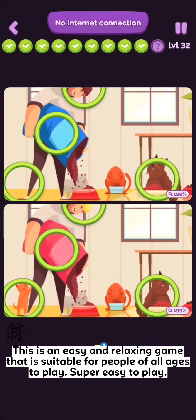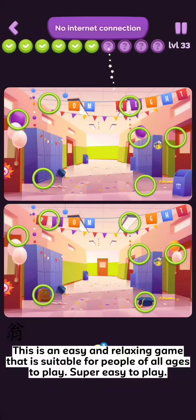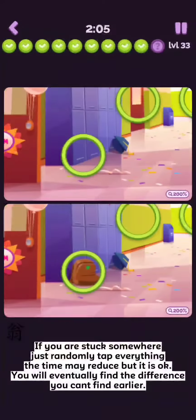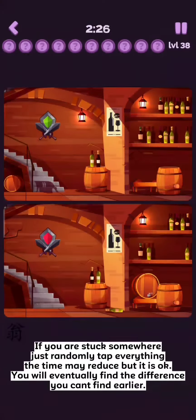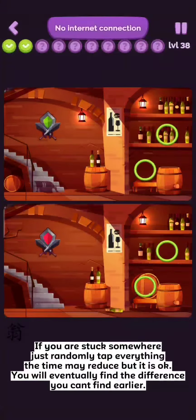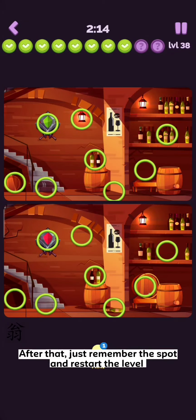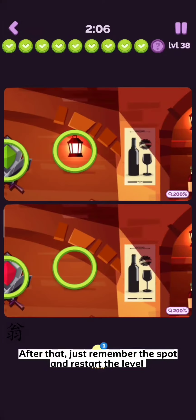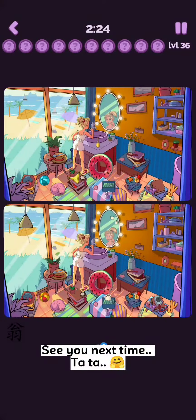This is an easy and relaxing game that is suitable for people of all ages to play — super easy to play. If you are stuck somewhere, just randomly tap everything. The time may reduce, but it is okay. You will eventually find a difference you couldn't find earlier. After that, just remember the spot and restart the level. Hope you enjoy the video. See you next time. Ta-ta!